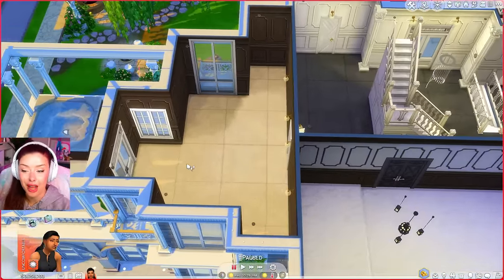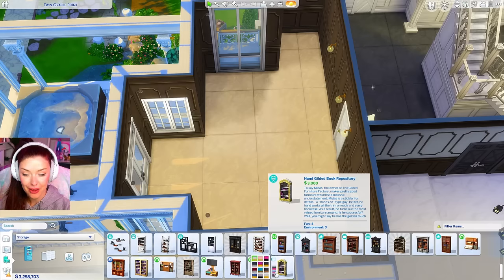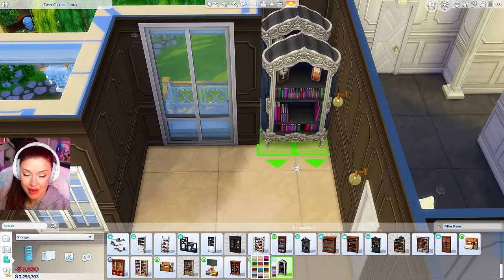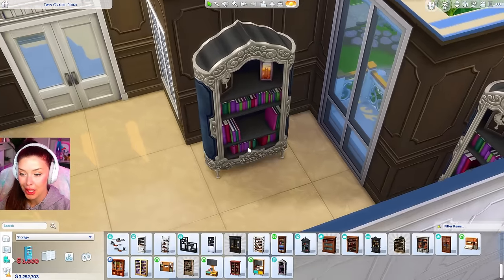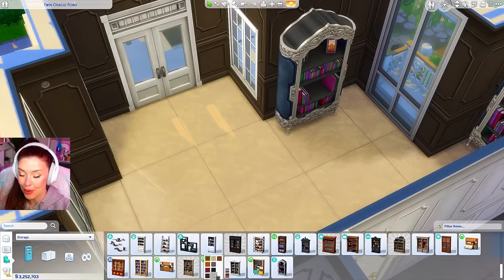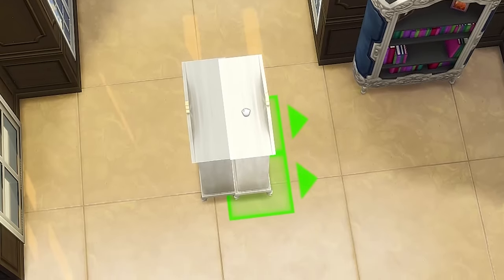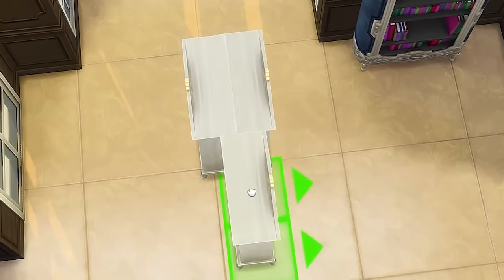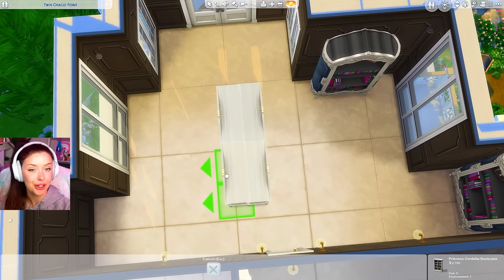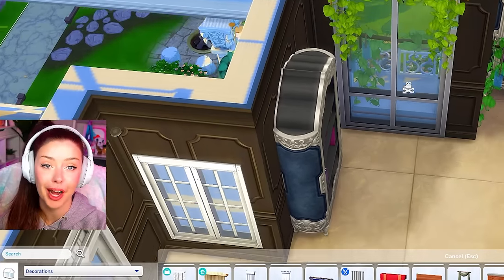Let's start over here with the library. For expensive bookshelves we have a couple options: this one from Get Famous in a blue swatch, and this one from Base Game. I think I'll do a combination — lining the middle with the Base Game ones beside each other. We can fill them up with clutter to make the bookshelves look a little different, and this will section off separate areas of the library.